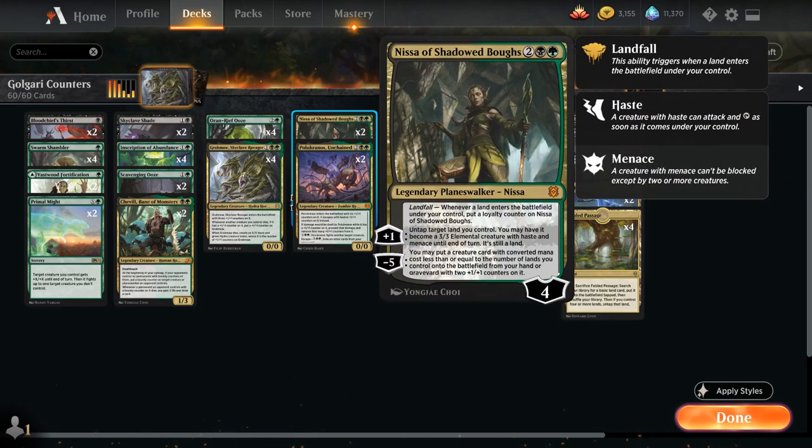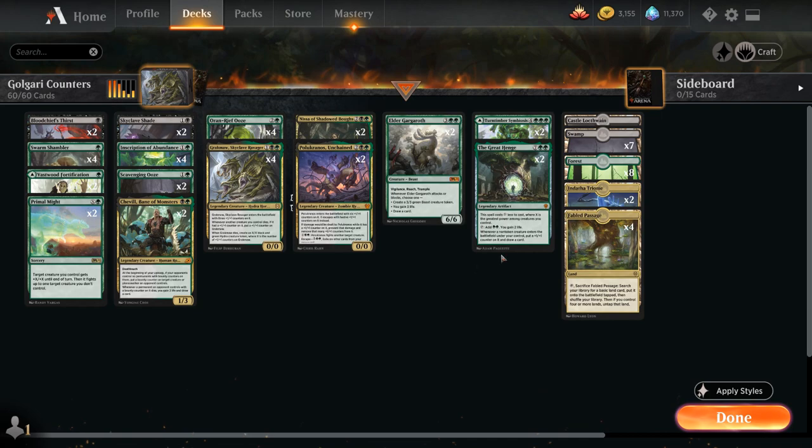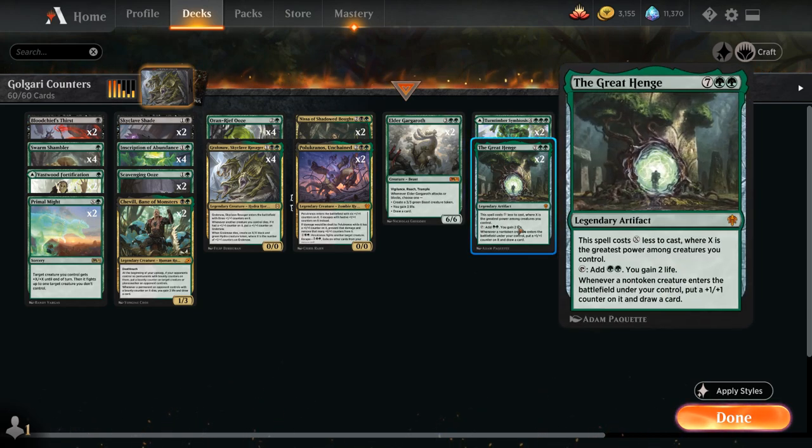We have 2 copies of Nissa and 2 copies of Elder Gargaroth to top our curve — a 6/6 with Vigilance, Reach, and Trample. Whenever Gargaroth attacks or blocks, we choose to make a 3/3 beast, gain 3 life, or draw a card. Finally, 2 copies of the Great Henge — a 9-mana legendary artifact that costs X less where X is the greatest power among our creatures. It taps to add double green and gain 2 life, and whenever a non-token creature enters under our control, we put a +1/+1 counter on it and draw a card — great synergy and a nice card draw engine against controlling decks.